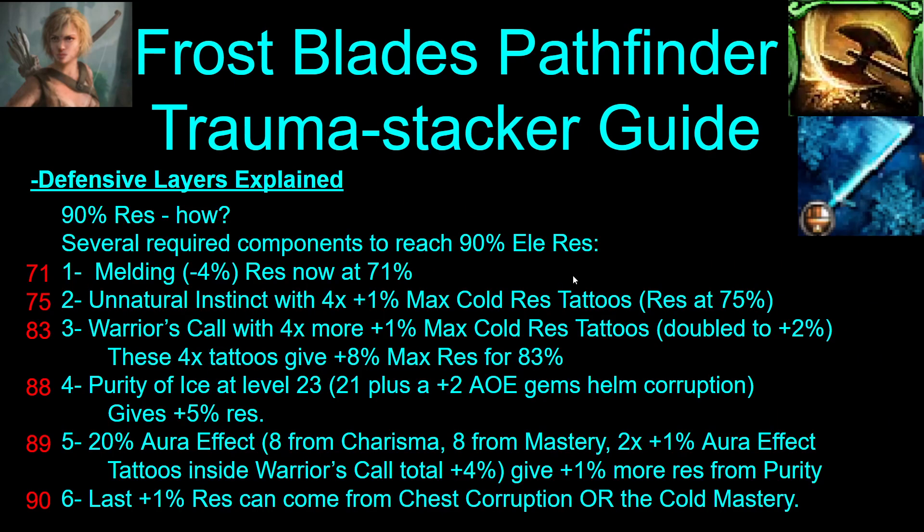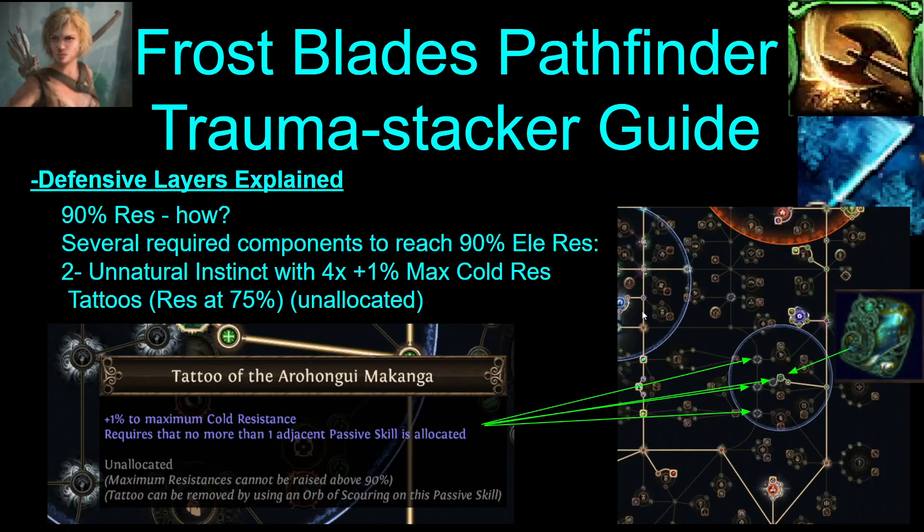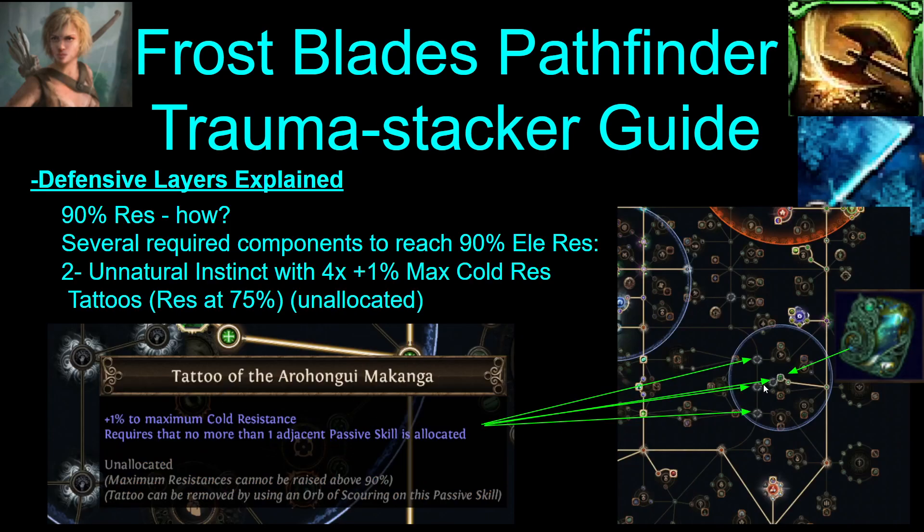So the defensive layers — let's talk about the 90 res. The most important defensive layer is getting 90% all res, and you achieve this by getting all these things. First, you need Melding of the Flesh, a minus-4 one. And you pretty much have to put that right here. Next, you need Unnatural Instinct with four of these plus-1 max cold res tattoos. When you have Melding, you only need to get one element up to 90, and we do cold on this build. Unnatural Instinct works with these tattoos if they're unallocated — you allocate the nodes, put the tattoos on, then unallocate them, and they work with Unnatural Instinct. So you get plus 4 from there.